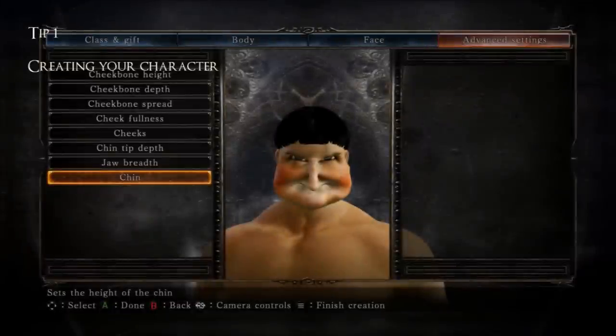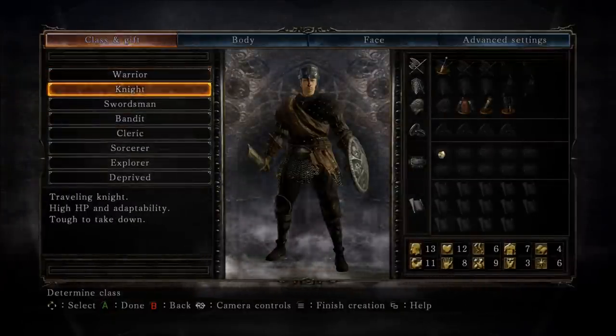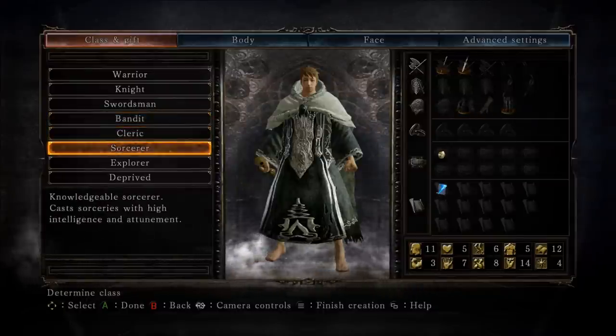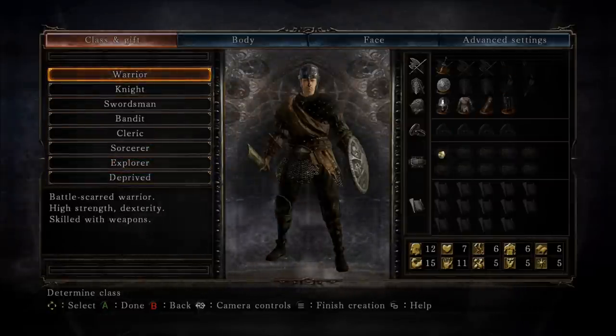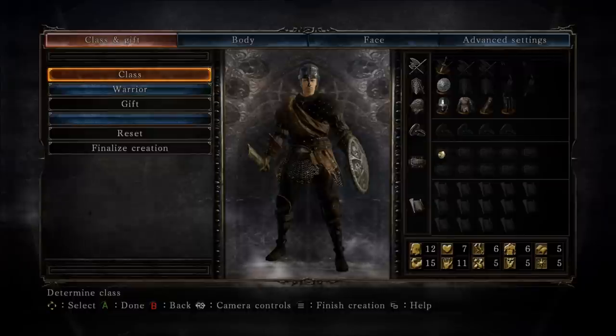Tip number one: creating your first character. When creating your character, the first thing you'll be asked after choosing your name will be to pick a specific starting class. There are eight of them: Warrior, Knight, Swordsman, Bandit, Cleric, Sorcerer, Explorer, and Deprived. The best beginner class to start with is honestly the Warrior. It's just all around the most balanced stat-wise, and plus you start off with a shield, which is a significant advantage. Just because you picked the Warrior class does not mean you will never have access to spells like most RPGs would.